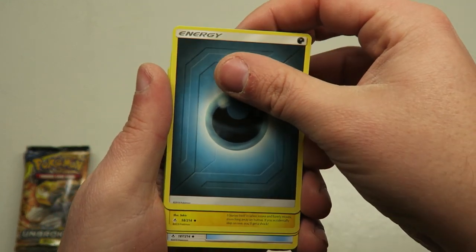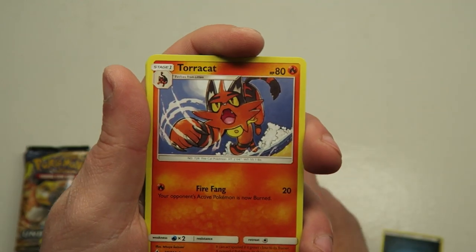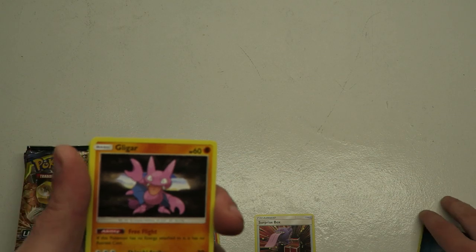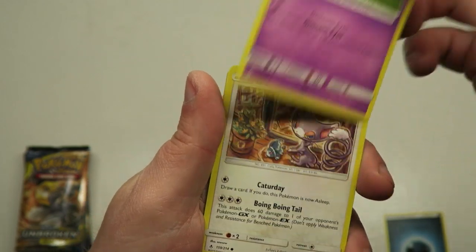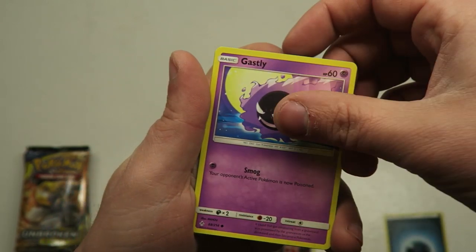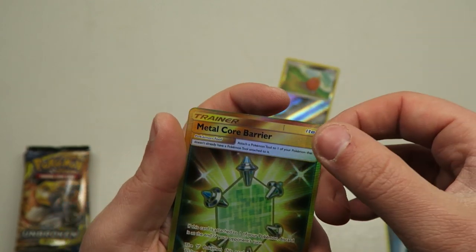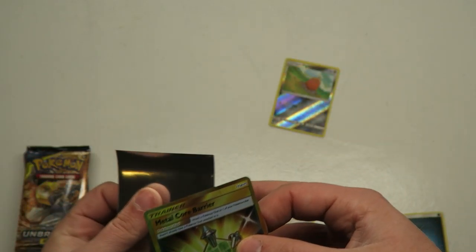Here we go. We got some energy, a Toricat, a Surprise Box trainer, let me get all my Dachsbun line down here. A Gligar, a Misdreavous, a Glameow, a Growlithe, a Gastly, and an Alolan Reverse Holo Diglett — that's actually a pretty cool card. And oh my lord, did we already pull a gold trainer? Really? Alright, let's get this sleeved up.